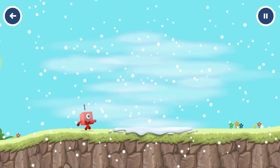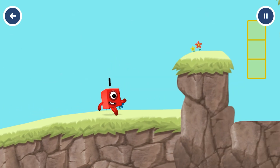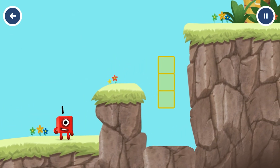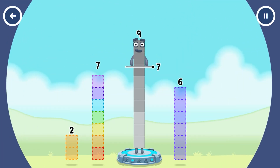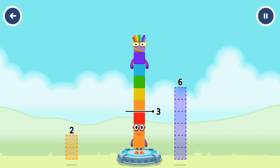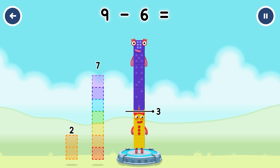Come and get me! Take number blocks away from nine to leave three. Seven. Have another go. Six. You got it — nine minus six equals three.